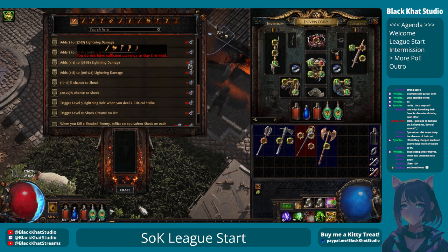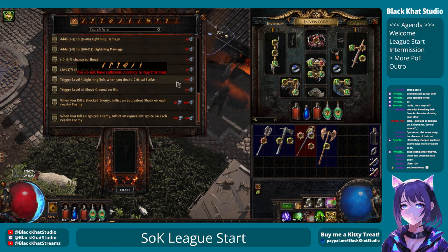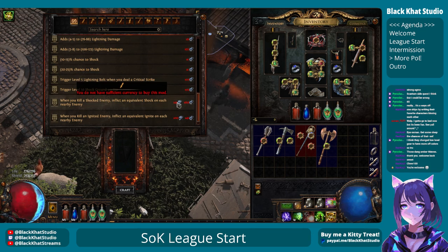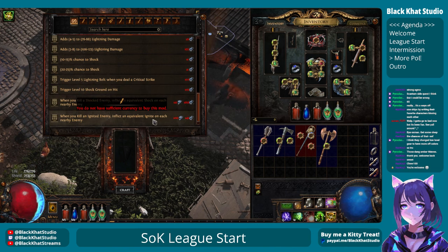Now I get lightning stuff: lightning bolt when you deal a critical strike, trigger shock ground on hit when you kill a shocked enemy, shock proliferation and ignite proliferation.